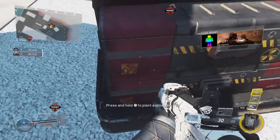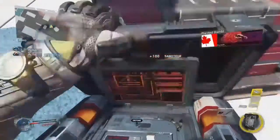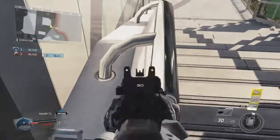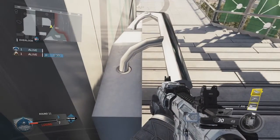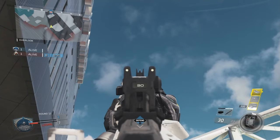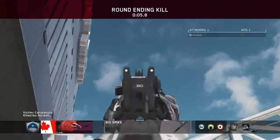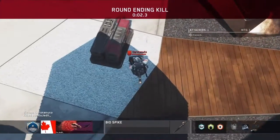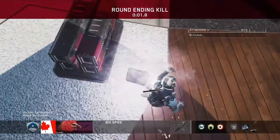Finishing off the video with a really nice cross-map bank — you're gonna plant where I show you here on the B bomb. Then get against the railing of these stairs and line yourself up with the edge of that wall. Aim in with the tip of this cloud here, and when you know the enemy's defusing, go ahead and throw your Biospike. That's it for Genesis — leave a like if you enjoyed, and hope to get you guys in the next one, peace.